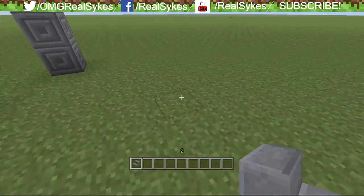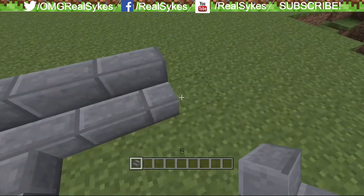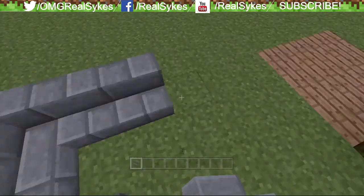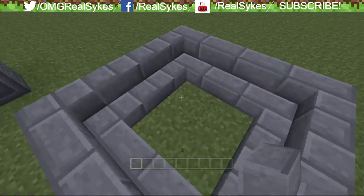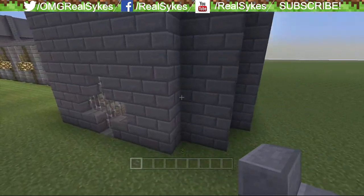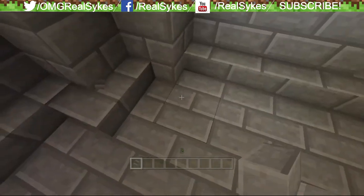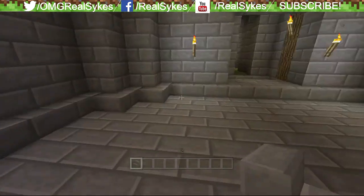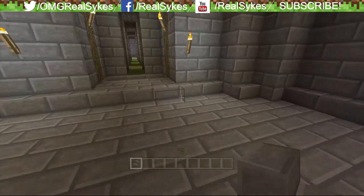Last but not least is the corner stairs. Look at this, I'm really excited for this. That is so awesome — it's amazing for wall design. If you want to do like a little bitty stoop... See how they're not connected before, but now when I do it, look at that. That's crazy awesome. You can make it look ten times better. That was before corner stairs were integrated, and that's with them.